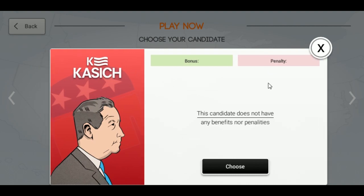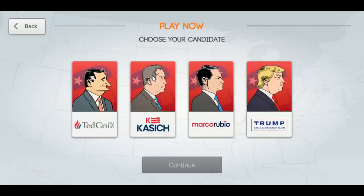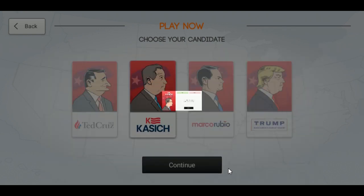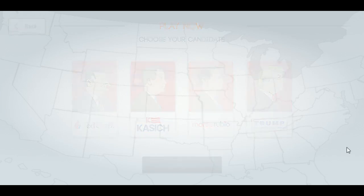Apparently there are benefits and penalties. Just for example, is this Trump? Oh, that's a lot of benefits and penalties. We are going to run as the most vanilla candidate ever — John Kasich, former governor of Ohio. Or current? I don't think he's current governor of Ohio. Eventually he'll be former governor of Ohio, if he's not already.